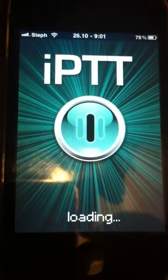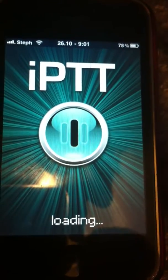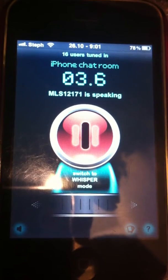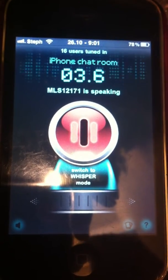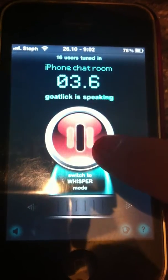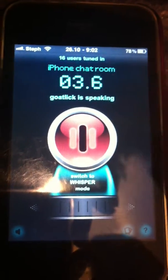First, what you want to do is open up IPTT, let it load, it's going to sign you in. You're going to want to come to this channel — this is the only channel you should be in from here on out, no other channels. As you can see, it turns red when someone is talking; when it's not, it's green.